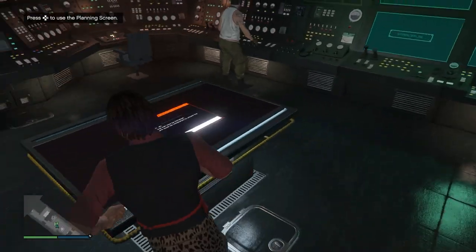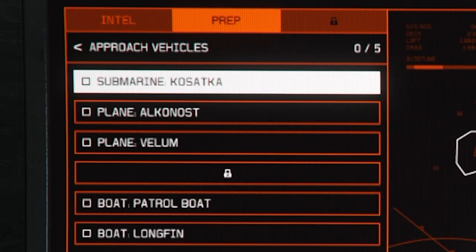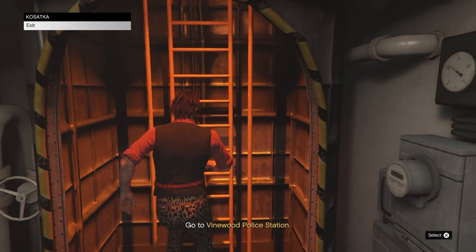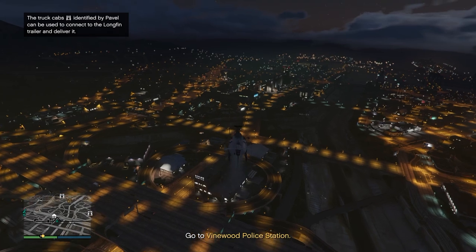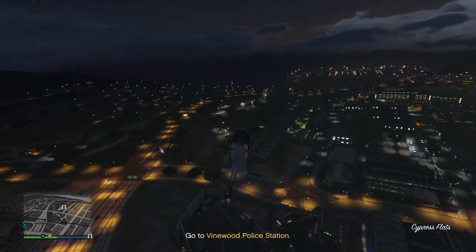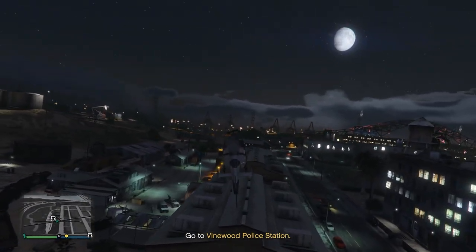Once you get back to your Kosatka, we're starting the very first setup. Go into your Kosatka, go to the green H, then go to Prep, then Approach Vehicles. We're going to do the boat called the Longfin. Head outside and get back to Los Santos — I was able to find a helicopter. Pavel will tell you there are a couple of truck cabs to collect. I recommend going to the one with only one truck cab — it's heavily guarded but easy to take out, and that truck cab has a giant spike ramp at the front to help escape police and steal the Longfin.